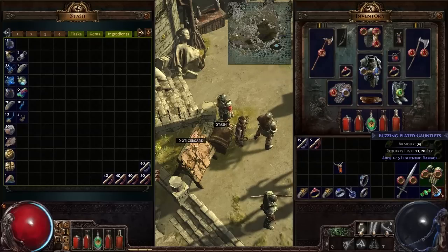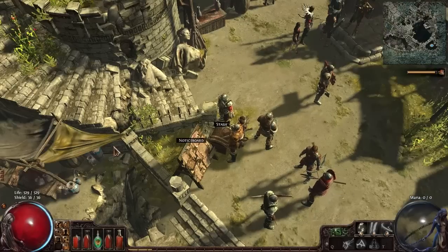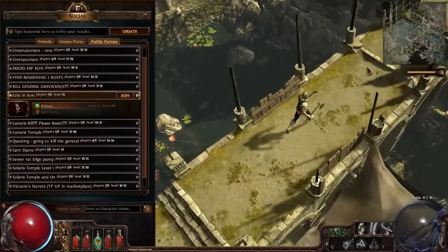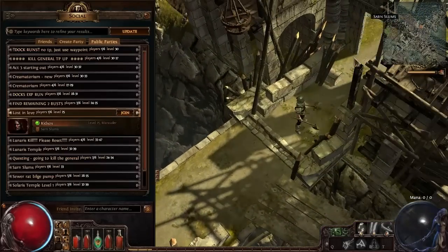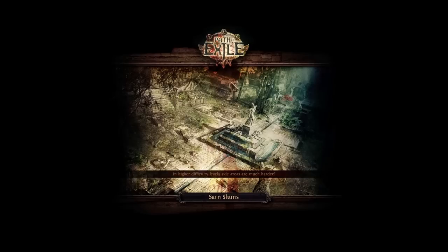I could always downgrade those gloves — that actually adds damage. I need a green socket though. We're just going to roll with this. Let me see if any of the Act 3 starting quests or slums quests are available. I do actually have a quest — Lost in Love. Someone is out there, let us join them now. I've spent I don't even know how much time stopping midway to purchase tabs. Let's head into the Sarn Slums.